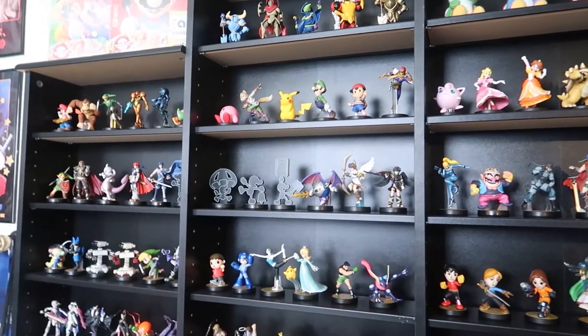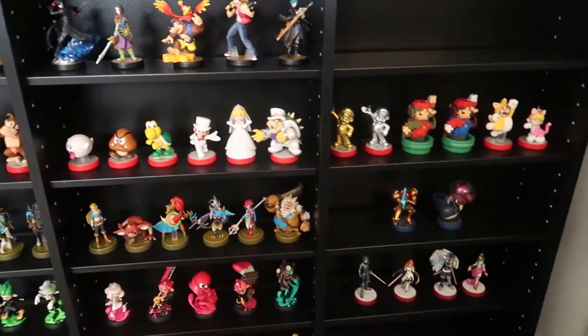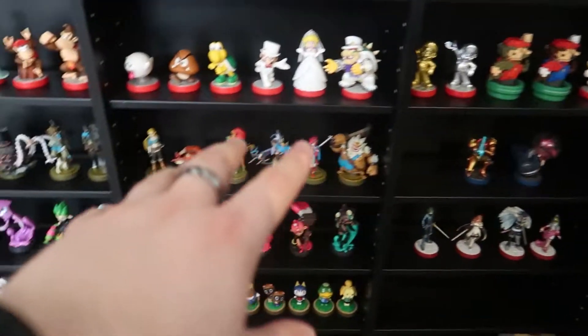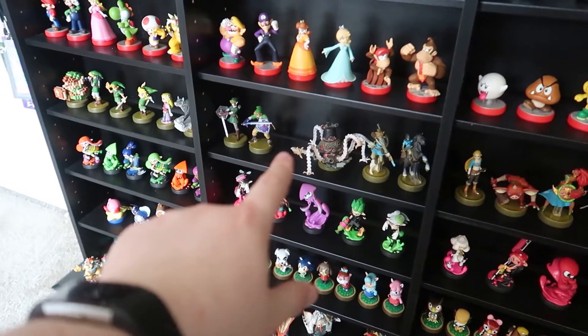This may mean nothing to you guys, but I moved a few things around here on the Amiibo shelf. For one, I moved the Metroid series up here — of course we're going to have the two new Metroid ones going in there with them. I've made a gap right here for the Zelda and Loftwing Amiibo that's arriving soon.